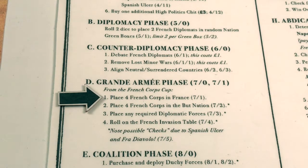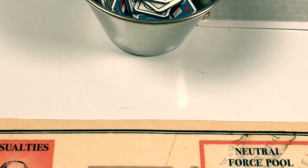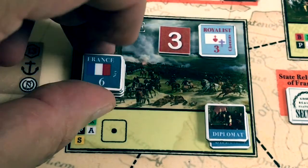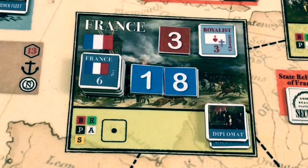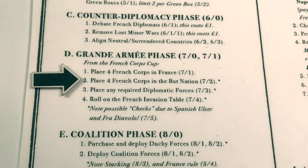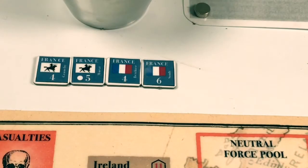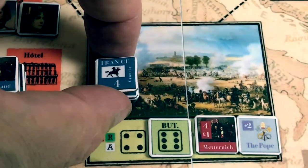On to the Grand Armee phase. We place four French corps randomly drawn from the French corps cup in France. That's four infantry corps with a total strength of 18. We place them in France. Because France is not the boot nation and the Paris marker is not in France, we won't be able to place any coalition forces there — our royalist friends are on their own. Now we place four French corps in the boot nation, Italy.